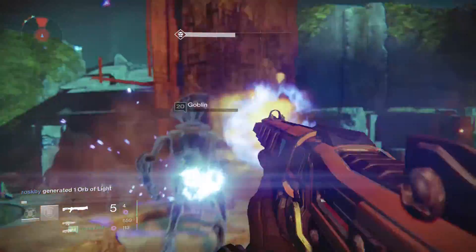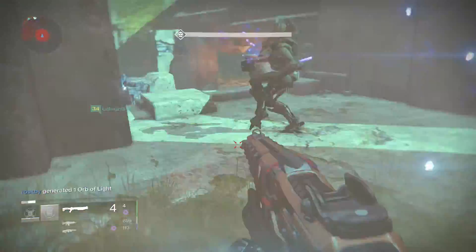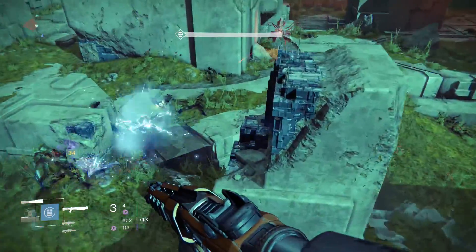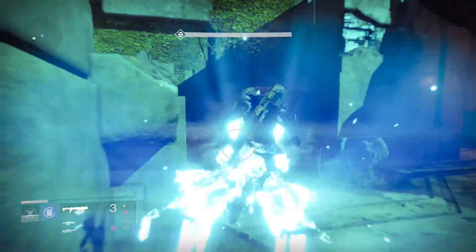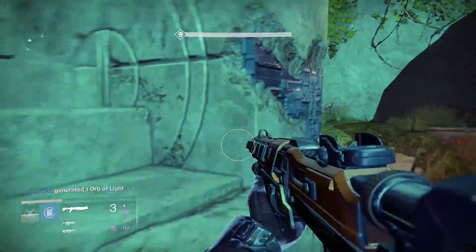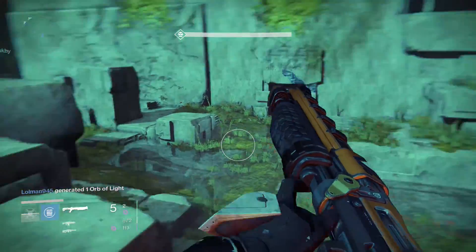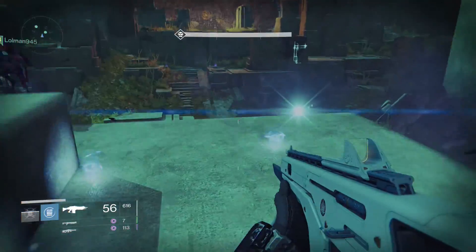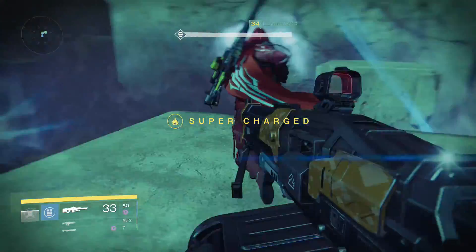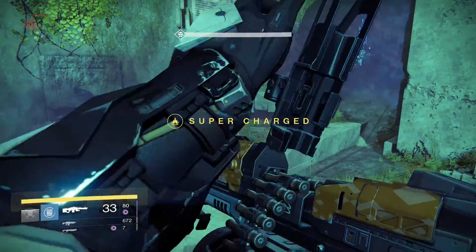For those of you who don't know, Melting Point is a Sunbreaker ability where their melee override, which is called Sunstrike, ignites the target — that's its regular ability, it's kind of like Scorch on the Sunsinger — but what Melting Point does is that while that target is burning, it is weakened for both you and your allies, so your entire team does additional damage to whatever you have punched.